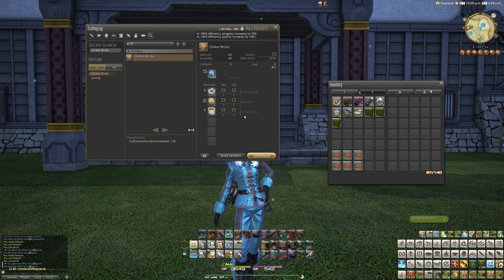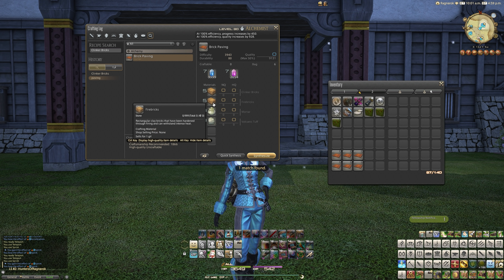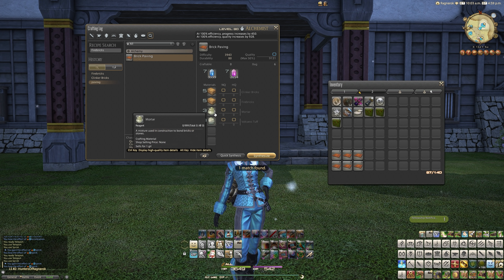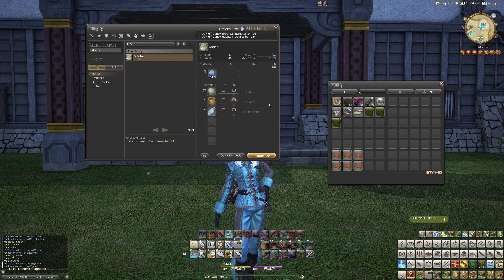Hello and welcome back to another video for Final Fantasy XIV with me, Mione. This time we're looking at a housing item — in particular, some brick paving. This is something I've been having my eye on for a while now, but it's fairly simple to actually craft. This is actually an alchemy-based craft, as you can see here on screen.